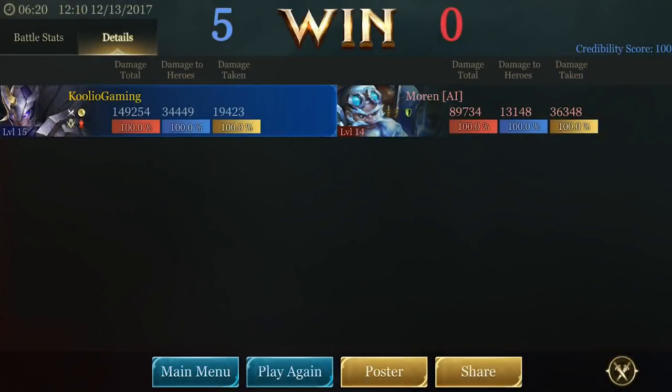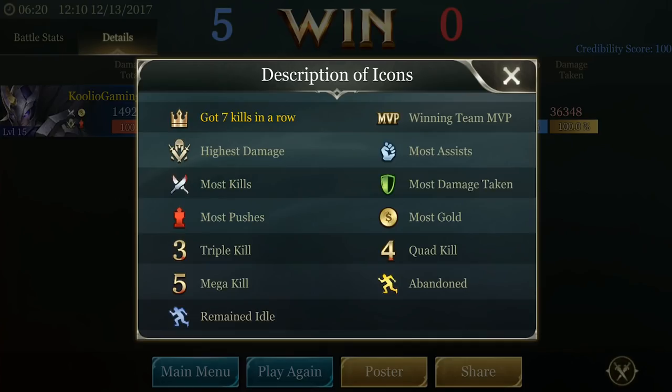Next up is a tip for after finishing a match. You will notice small symbols next to your character's portrait symbolizing different achievements you accomplished in the match. If you want to see what these achievements are, tap on the icons and a list of what each icon represents will pop up. It has achievements like most gold, triple kills, and even bad ones for abandoning and remaining idle.